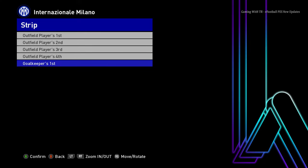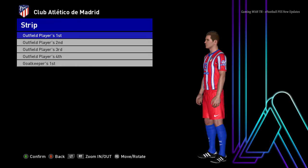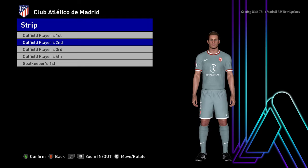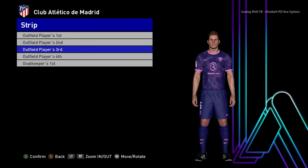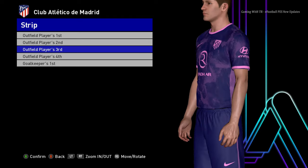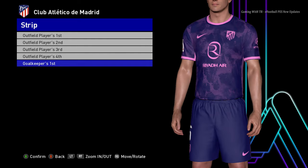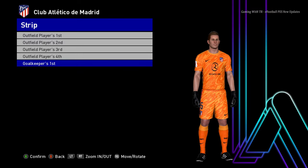Here is Inter Milan — this is the home jersey and there will be a goalkeeper version. Here is Atletico Madrid — this is the home jersey and here is the away version. There will be a third version most likely. Let me show you from the zoom part — you can see the design, it's a pretty unique design.